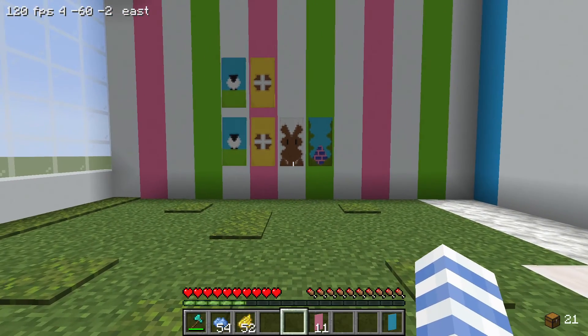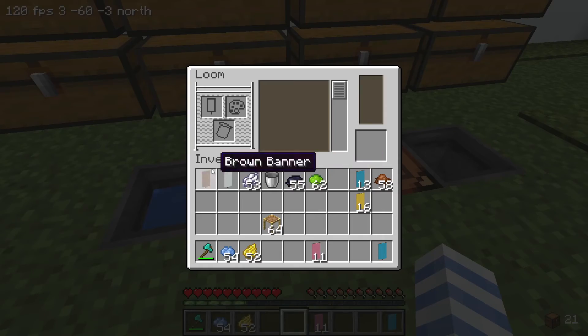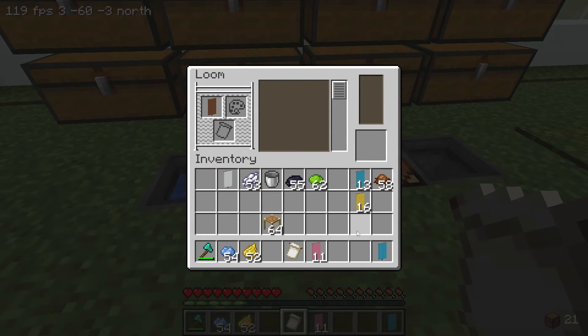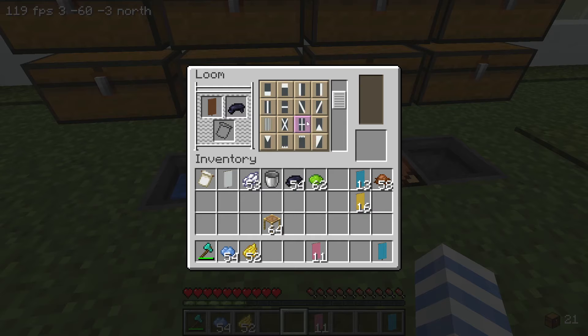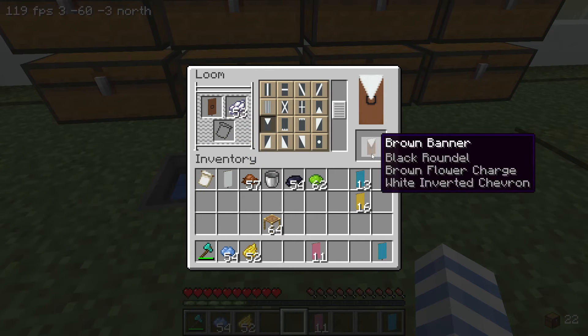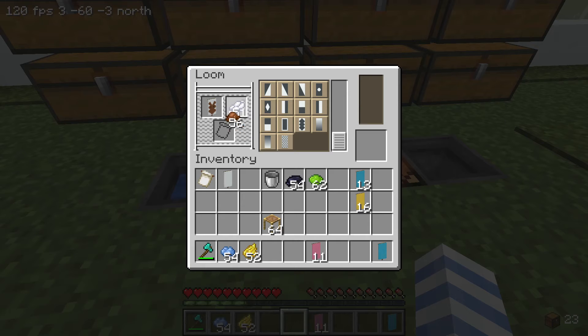We're gonna do the chocolate bunny next. We are going to need a pattern for the bunny — the flower chart pattern. One chocolate bunny coming up! Black dot first, then the chart with a little bit of brown, then a white pointy thing, then an X, then a wavy border, and then let's give them some nice big feet.